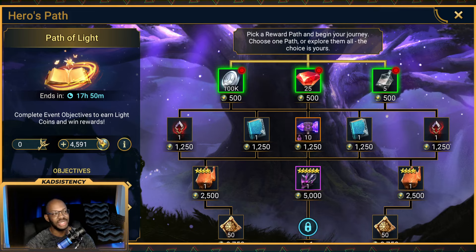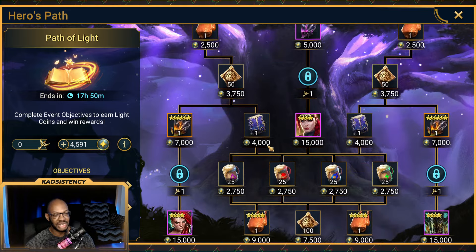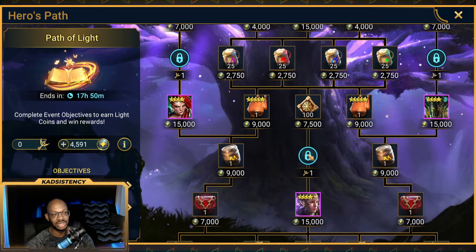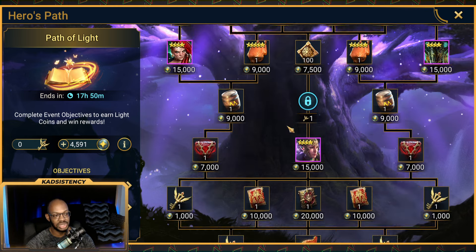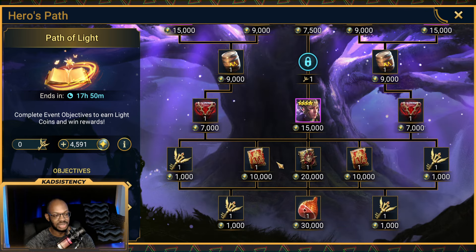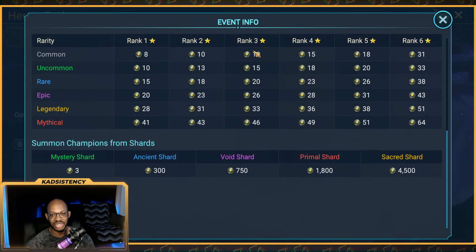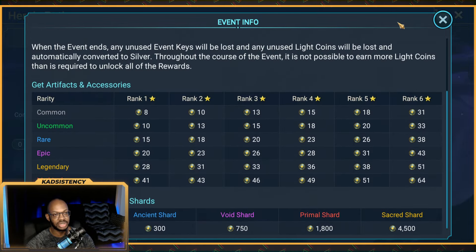Today's topic is the current Hero's Path — Path of Light, or whatever you want to call it. I'm going to be calling it the Tatsu Epic Path. We have some Titan Points and all four of the epics featured in the Tatsu Fusion for the Lady Mikage Fusion.